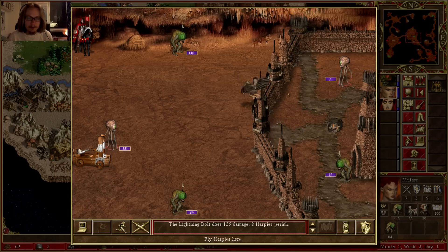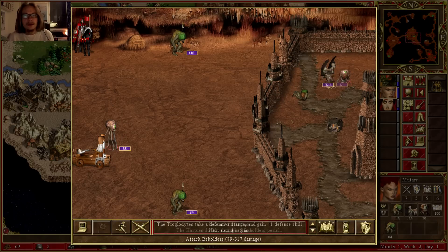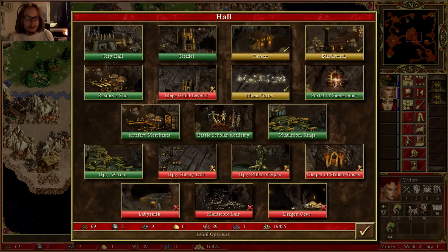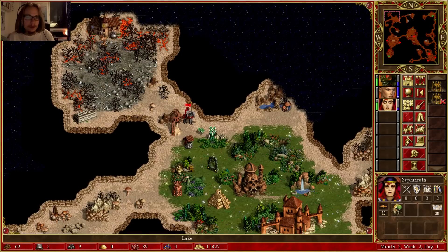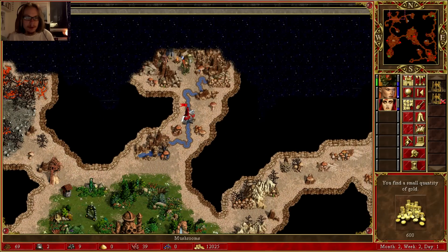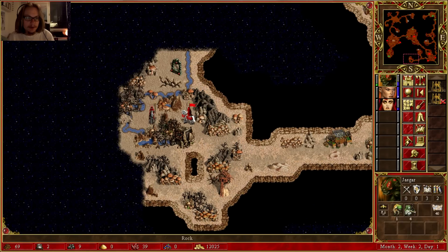I should attack the beholders — oh well, it doesn't matter, they're dead anyway. Got a city hall — a little bit more gold. Lots of ogres. And another hero — damn it. I'm losing scout heroes left and right.